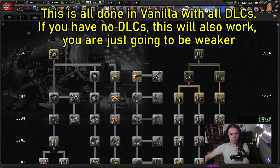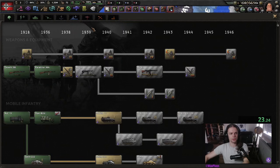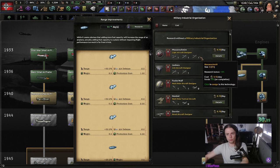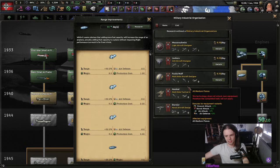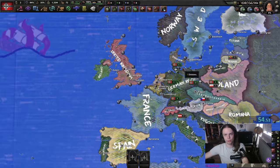We can do our basic research, which is always go down industry and research, and then with our fourth slot, we can do a couple of things, but I think the one I care the most about is range improvements right now. We're gonna go with Messerschmitt to get some better fighters. You can also take the Junkers. Dornier is pretty okay as well, but we're not gonna worry too much about it.